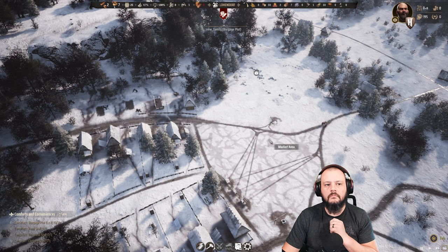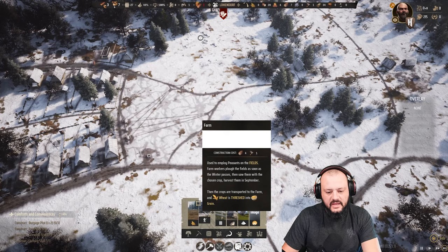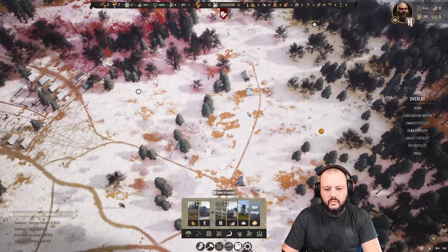It's February, which means our bushes should start coming up soon. Let's think about the next year and take a look at what we can plant. We have emmer — again, grain — and we have flax, which isn't going to be really good anywhere. Let's wait for the snow to melt.